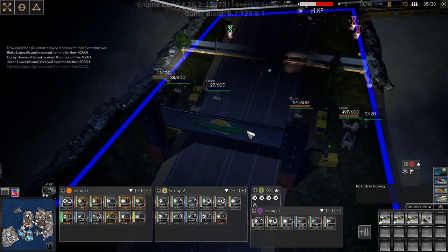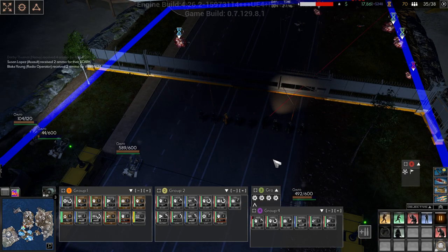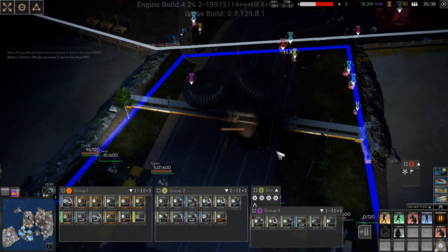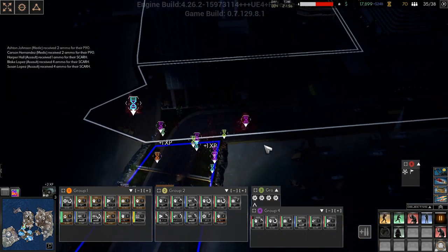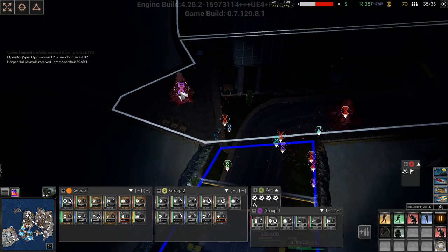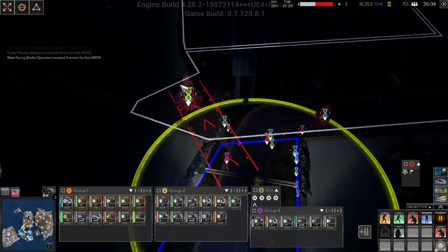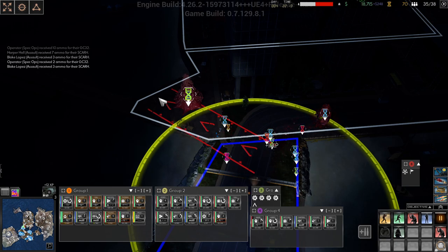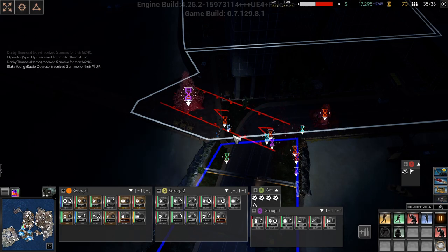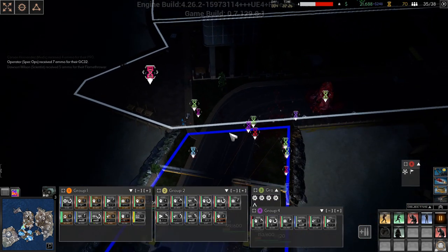Look at all the infected coming in here, that is insane. I think we need to call in an ammo drop here, so let's get that going. We have an infection pod right there - let's see if we can bomb that somehow. I think we can. The infection pod needs to go. There we go, it is gone.